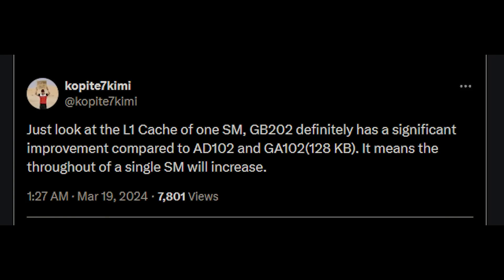Coppertite Sivanekimi, who is a very well-known leaker on Twitter, has stated that the L1 cache of one SM for GB202 — which will power the highest end variants of RTX 50, for example the RTX 5090 — has significant improvements compared to AD102 and GA102, which is 128 kilobytes. It means the throughput of a single SM will increase.